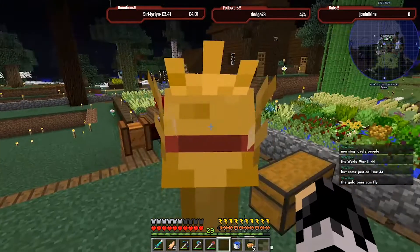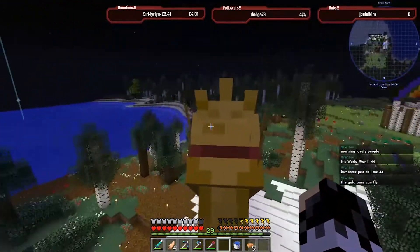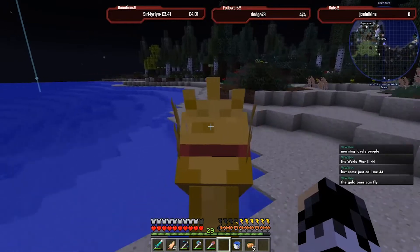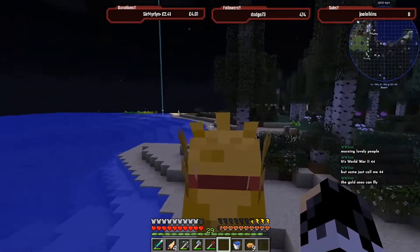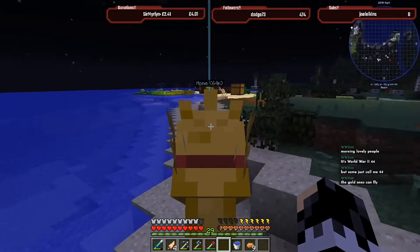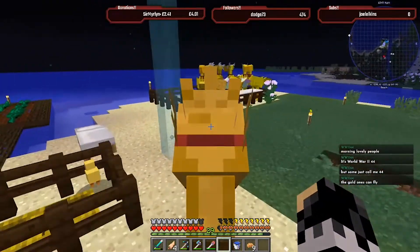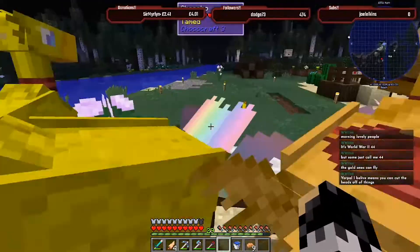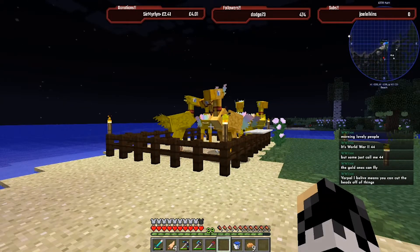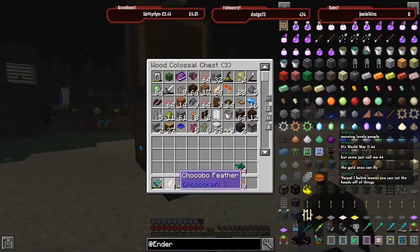I'm going to go grab some torches and we're going to go check out the underneath because I want to try and find an enderman so that we can get some ender balls going. There's that pokemon-style mod - the catch mobs in balls, you can get reusable morbs, I think they're called morbs. We're going to look into getting some of that going.